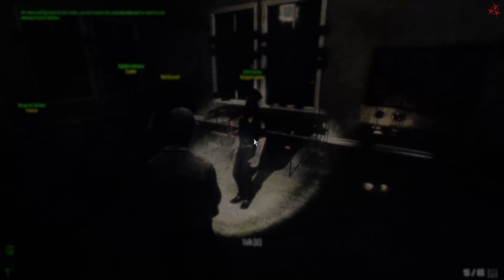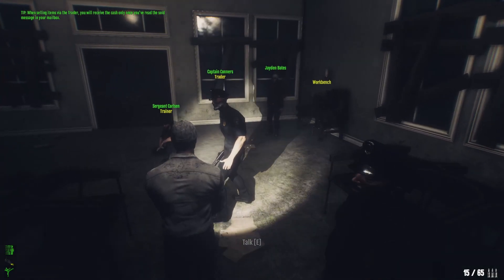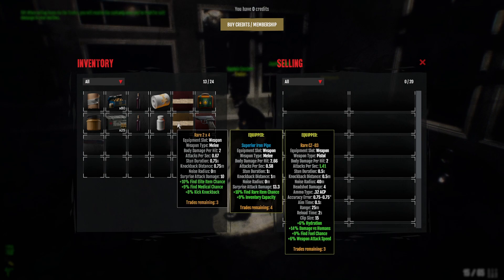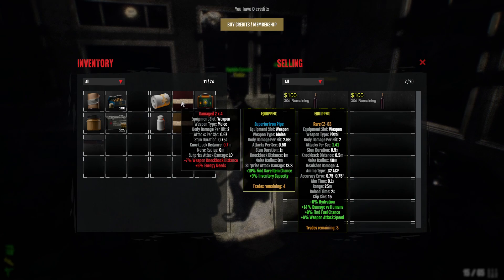The next quest wants us to list an item for sale. We're going to list this wine for 400 at the trader. Then we need to scrap some items too — by holding Shift you can select multiple items, then right-click and choose sell or scrap. I selected three items and we're going to scrap two of them.